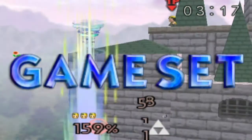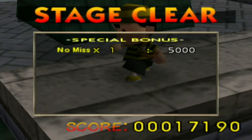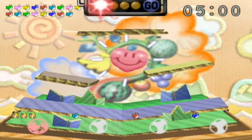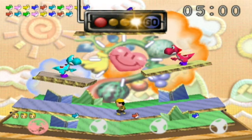Anyway, you'll know that Ness is my second best character in this game - or at least I'd like to say he's my second best character, Captain Falcon being the first. I just find him easy-ish to control and most of his attacks are pretty powerful, so yeah, I enjoy using him.